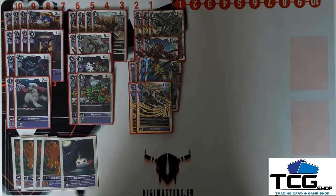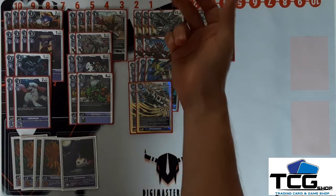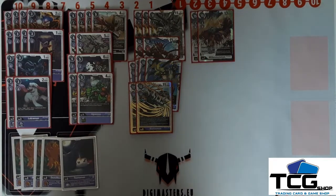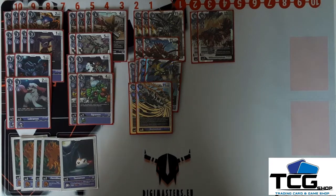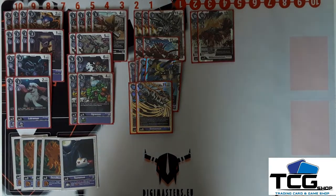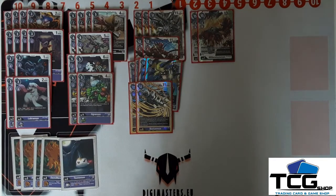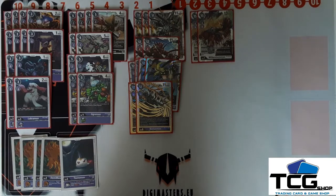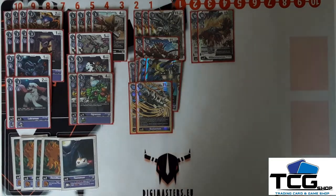For level seven I've chosen Millenniummon, and it digivolves from Beelstarmon and Gundramon. It just adds the best deletion — it can take away Craniummon, which is going to see a lot of play and which you otherwise can't remove. It survives on the very aggressive meta, so even if they want to delete the Millenniummon it just comes back one time. And with Beelstarmon it can come by surprise — you play Beelstarmon for free and digivolve into Millenniummon.